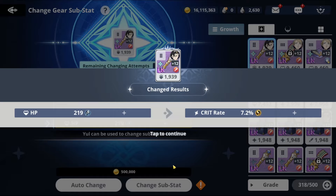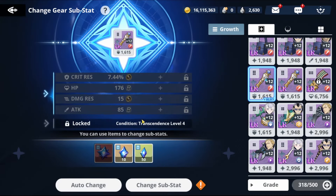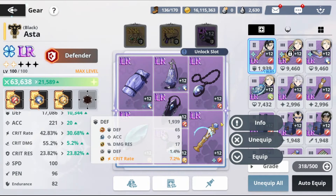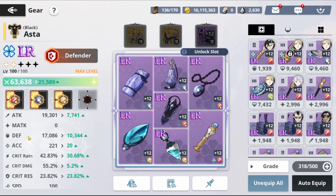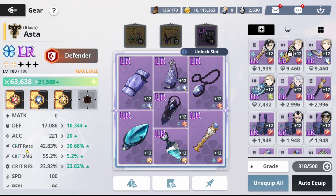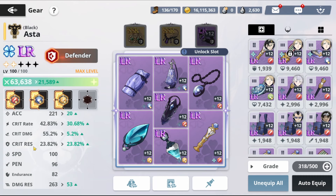As a free-to-play, you need at least 20k attack, at least 25k defense, at least 60% critical rate, and 70% critical damage. Right now we're doing really badly on those benchmarks, so we'll fix it in the future. Next is Julius.